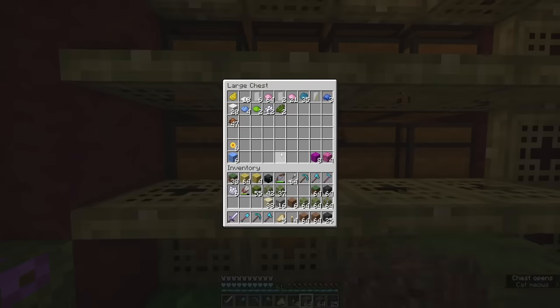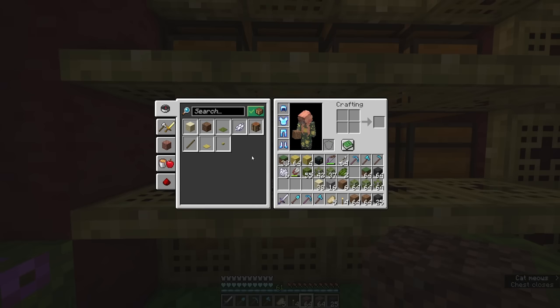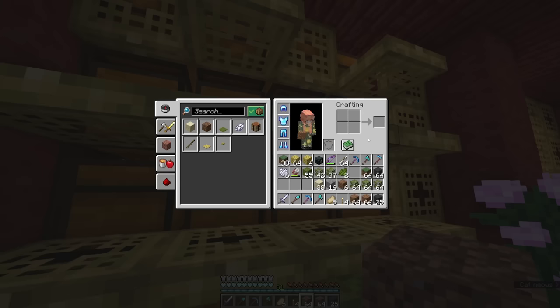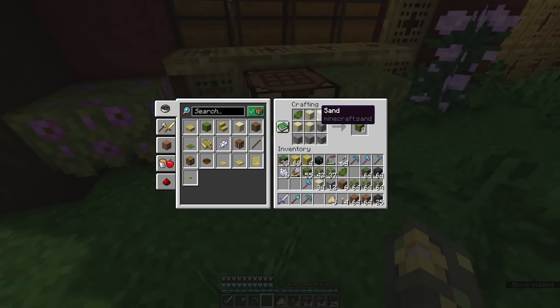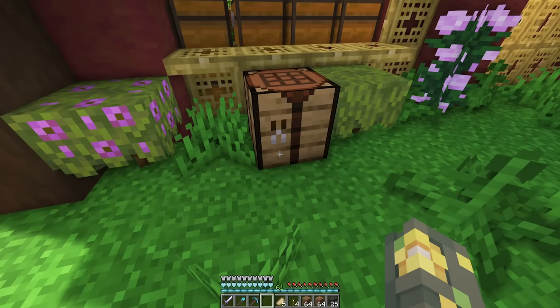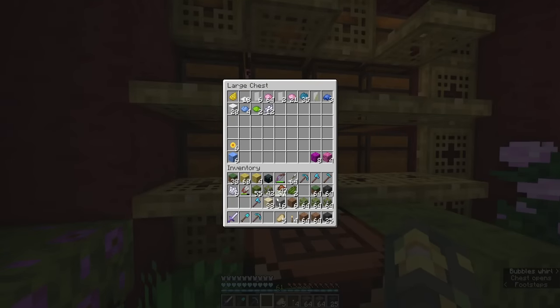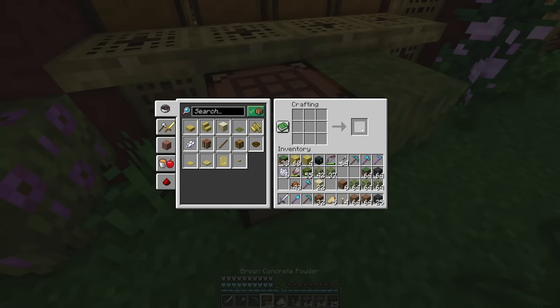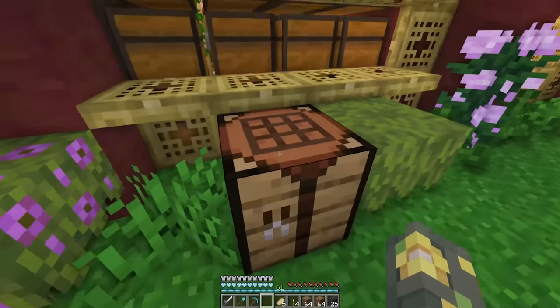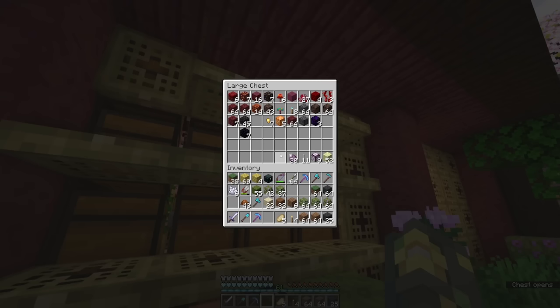So we need the dye. It was sand and gravel - we need to have brown dye, which I actually do have a lot of. So we'll make some brown concrete powder and use that for some of our floor block variants. We do need to get more gravel because we need to make some more coarse dirt. So that's something we need to go do - find some gravel.